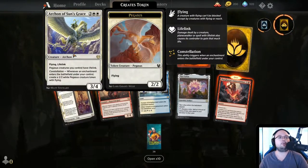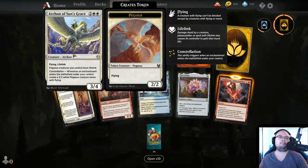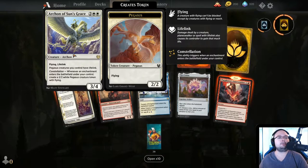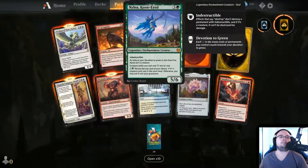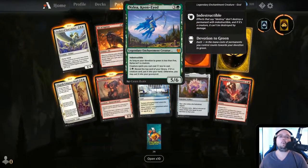Archon of Sun's Grace — 4 mana, 3/4, Flying, Lifelink. Pegasus creatures you control have Lifelink. Constellation: whenever an enchantment enters the battlefield under your control, create a 2/2 white Pegasus creature token with Flying. Could be cool.